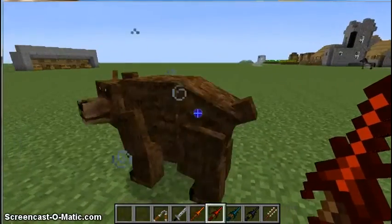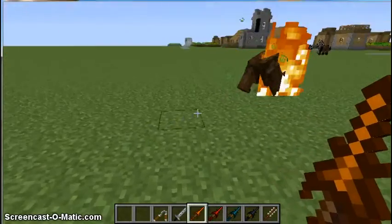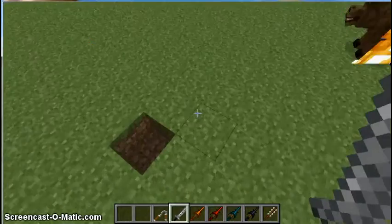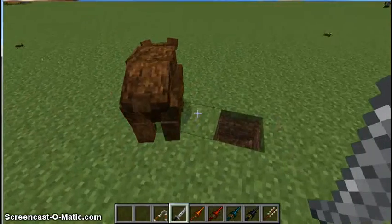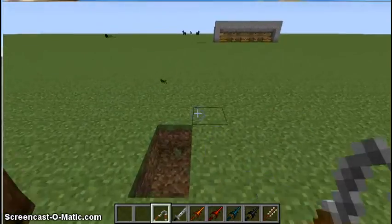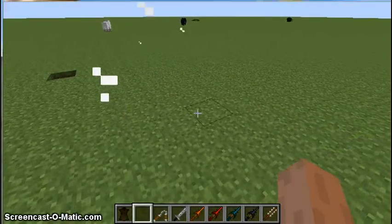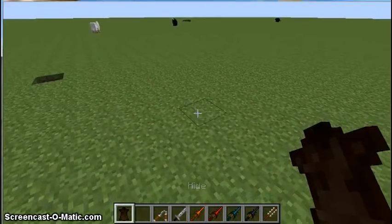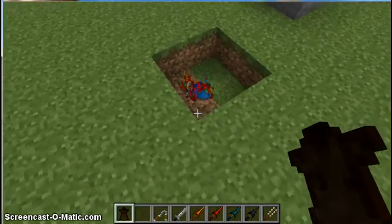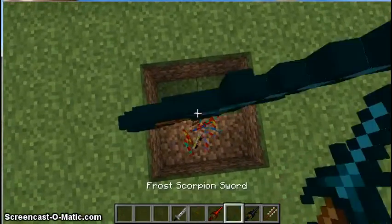One scorpion sword — my favorite — sets them on fire, which is really cool. Another one does some type of poisoning effect. The silver sword is just another regular sword where you just hit them. And here's a nunchaku — it hits them and does pretty good damage; I hit them twice and they died. These are some pretty sweet weapons.